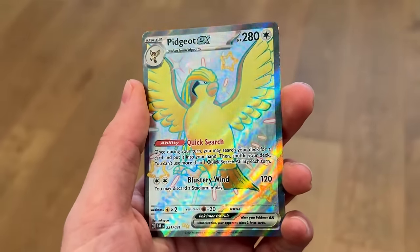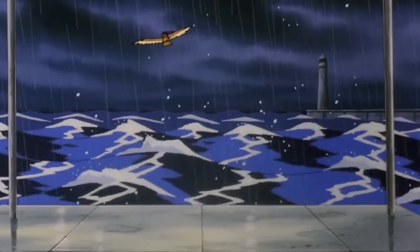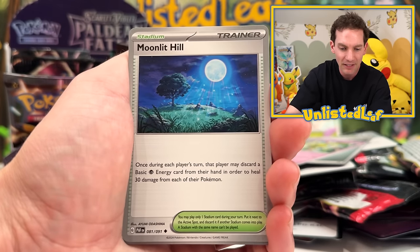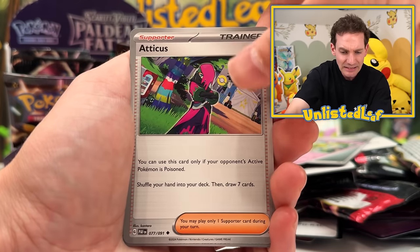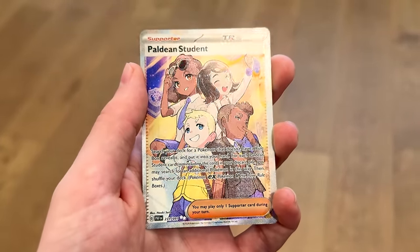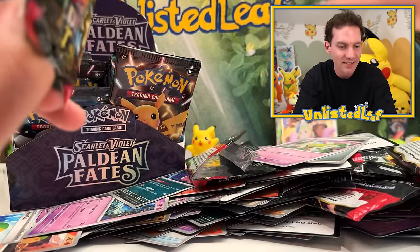I always loved Pidgeot, especially since that first movie where you saw Pidgeot carrying the trainers over the ocean. There's the codes — if someone gets a Charizard on those code cards, I am begging you to send me a screenshot. Rare Candy, very handy in the competitive scene. This artwork on Moonlit Hill, I really enjoy for a stadium. Woobat, got the Wooper. It's the other Paldean Students full art — what are the chances? Nevertheless, we'll take it. I just think it's weird because of how many rares there are in the set — it just doesn't make sense for any coincidences to happen.